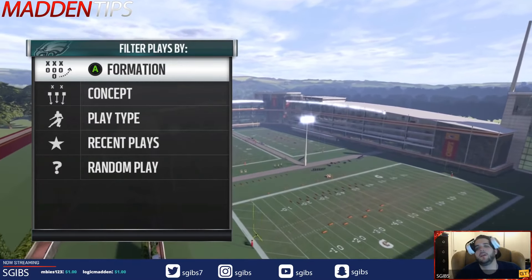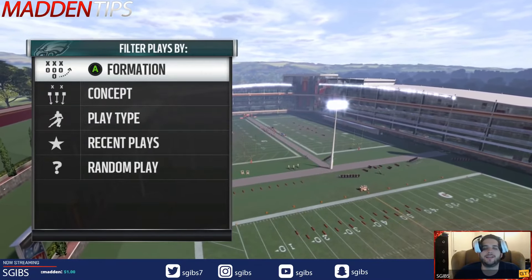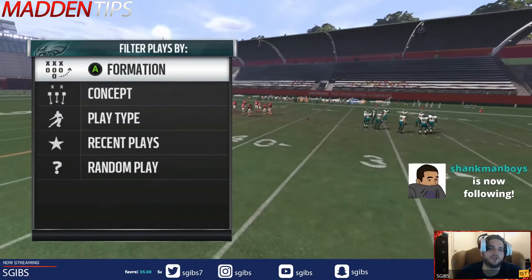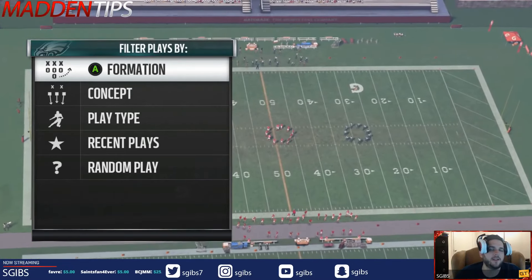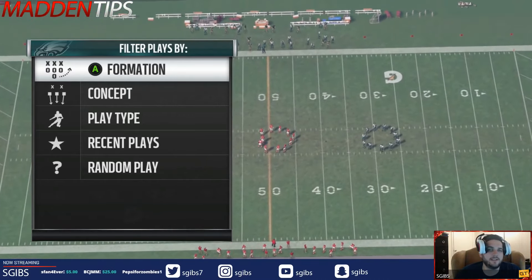A general question comes in: can you show us or give us new ways to try and stop all of these effective runs that we're seeing right now in Madden 17?